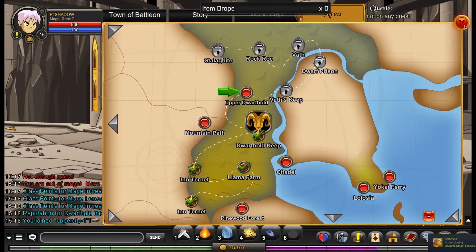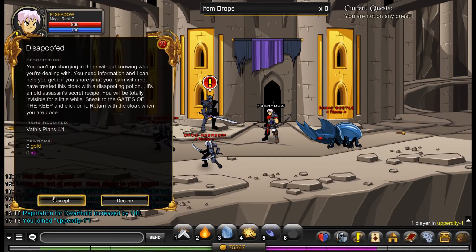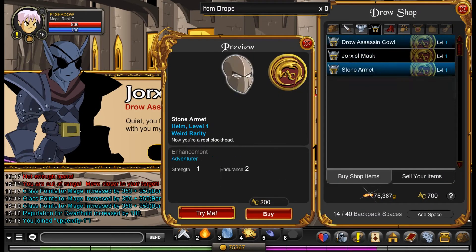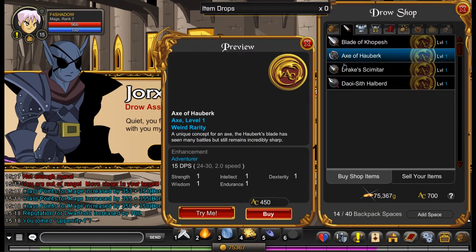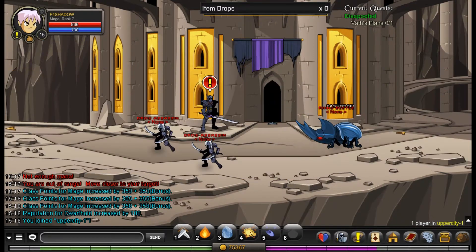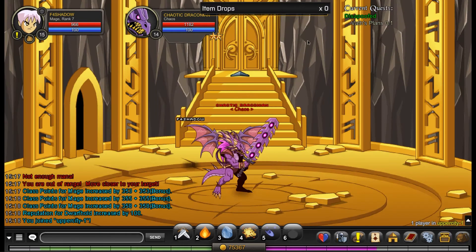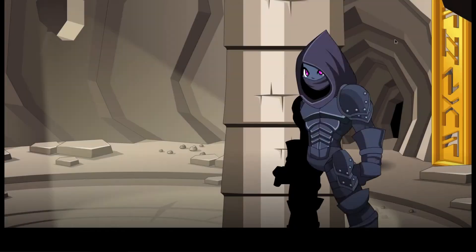Hello guys, welcome back to episode 5 of our Let's Play AQW series. We continue right where we left off, just starting off Upper City, the like third part of Dwarf Hold I think. So in this episode we're going to be finishing off the second Lord of Chaos, Chaos Lord Vaath, which is pretty cool.